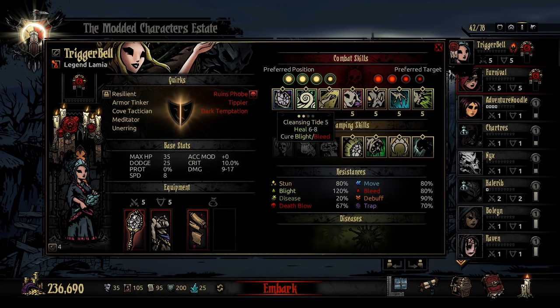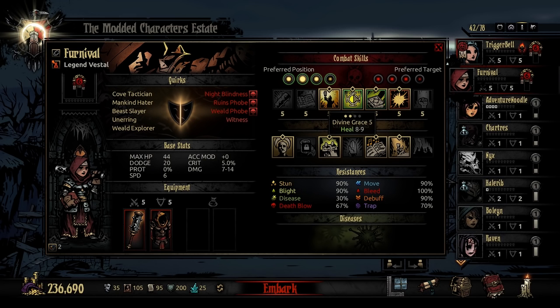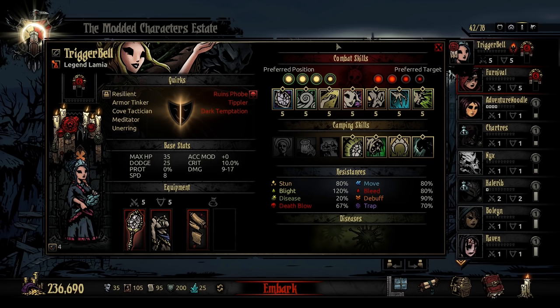Comparing that to Divine Grace, the level 5 ability of a Legendary Vestal, a direct heal of 8 to 9 is not too much higher than the direct heal of 6 to 8. So those are at least comparable.